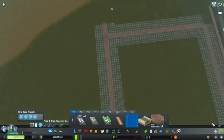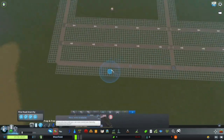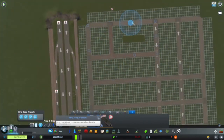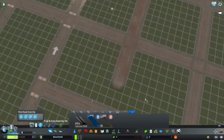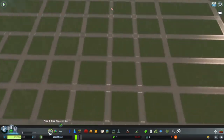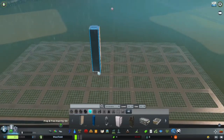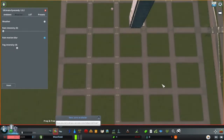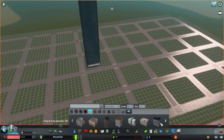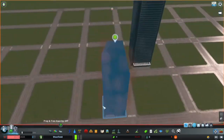Now I'm just working on the roads in the downtown area. I'm pretty new to the whole downtown road thing, so just give me any feedback you want in the comments and I will take it — I kind of want this city to be successful. I placed down a building to get an idea of how I want it to look, and then I also changed the lighting settings.